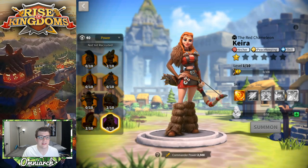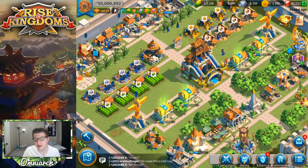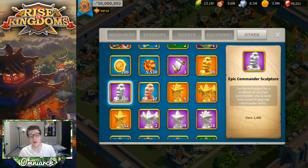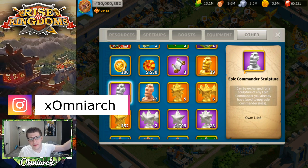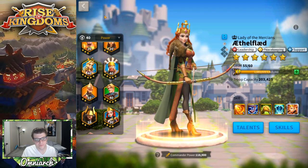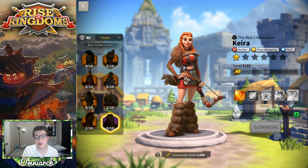Another frustration is that players like myself have around 1,446 epic commander sculptures with nothing to do with them. I can't use them — even if I convert them into a random commander and donate them during Past Glory, I'll still have an insane amount left over. So while getting a new epic commander is great, the fact that I still can't use those accumulated sculptures is incredibly frustrating.